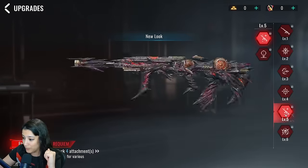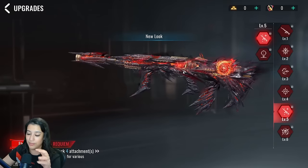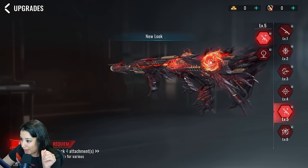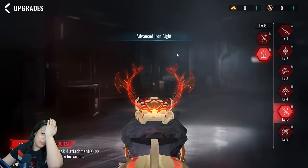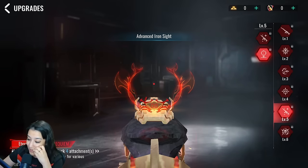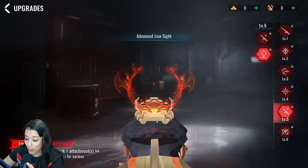Level five is the max look — you get these shadows and fiery effects, and there's even something spinning on the gun. On top of that you also get an advanced iron sight, which looks crazy. They cooked with this one — and even when you hold ADS you can see animations playing on the gun in real time. That looks absolutely insane.